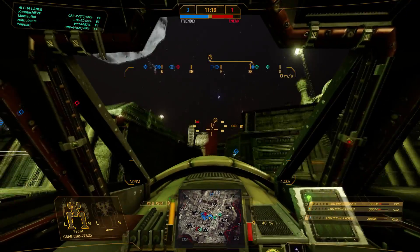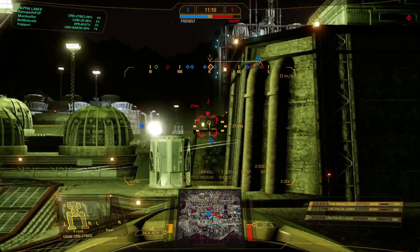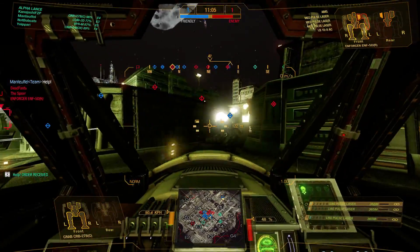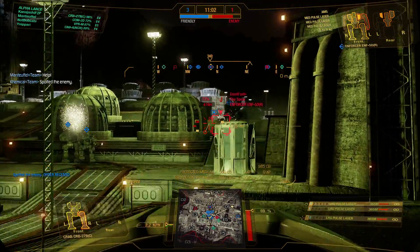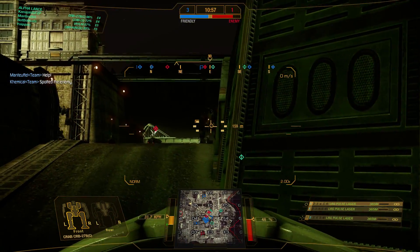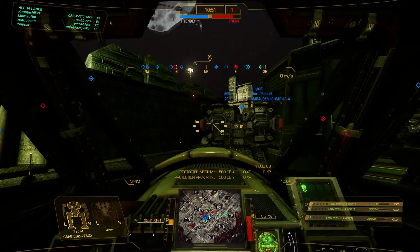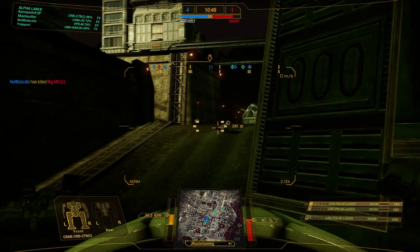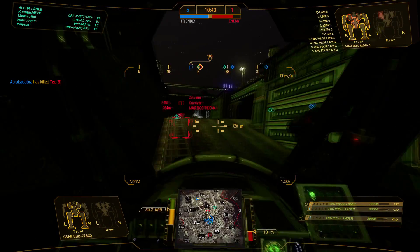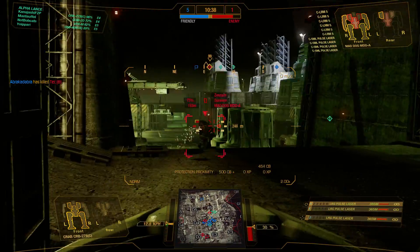I need to get to cover before I take out this UAV - got it. Now the missiles are less effective. This Enforcer is in our firing range; we take another hit at him before he gets away. We're just going to work this corner, try to spread some of the damage as we back up with torso twisting. We are 3-1 - doing quite well. We have the presence here so we can move forward a little bit.